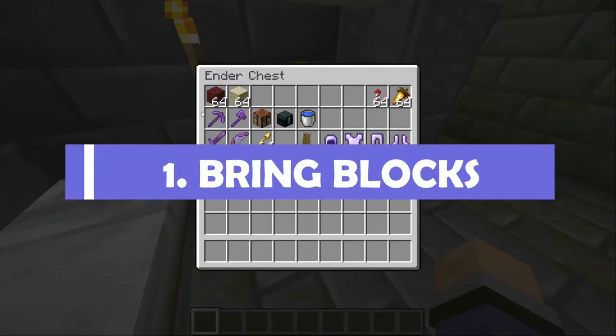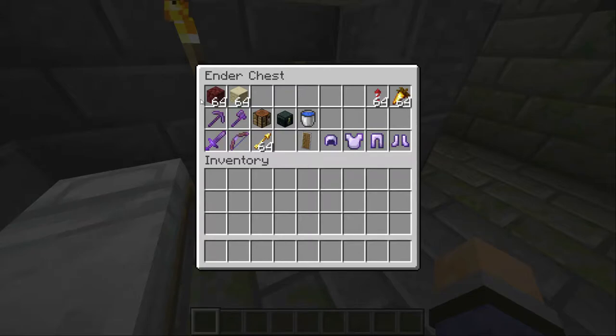Pro tip number one: bring blocks. When you're in the end, especially for the first time, you're going to need a way to get around without the elytra, and the best way to do that is to bring some blocks with you. I'd recommend bringing something like netherrack as it's very easy to come by and easy to mine. If you prefer something that's less of an eyesore with the environment, bring sandstone because it's just as easy to mine and it doesn't look quite so horrible.